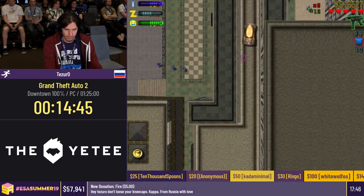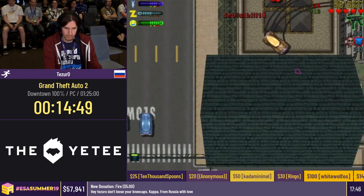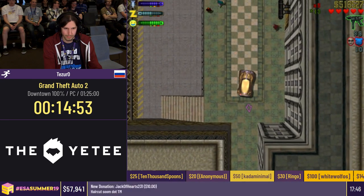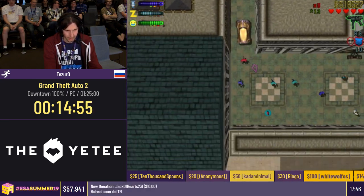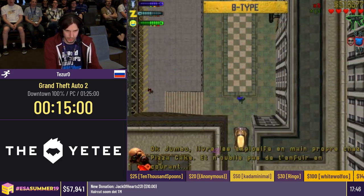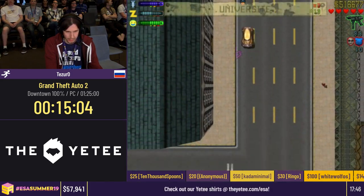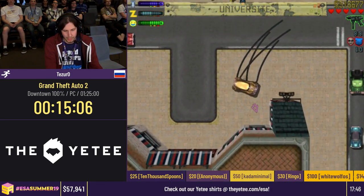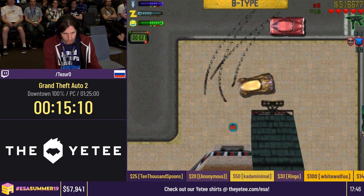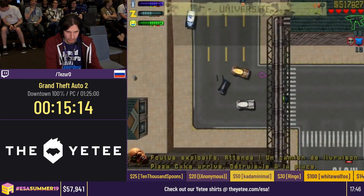Fire donated $5 — hey to Zuro, don't lose your kneecaps, Kappa, from Russia with love. Thanks — shoutouts to Russian Restream who's probably here at the moment of this run. Jack of Hearts 231 donated $10 — haircut zoom dot trademark.